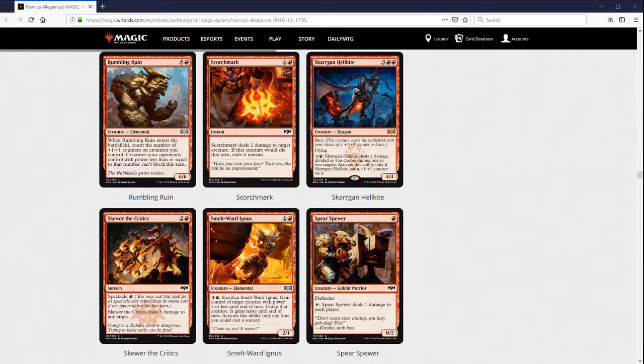Skargon Hellkite — obviously a bomb in Limited. Five mana 5/5 flyer or five mana 4/4 flyer with haste, both very good. The activated ability is really good in Limited too. In Constructed, I'm not really sure how much better this is than Demanding Dragon. Also not sure what's going on with this art — this is the mouth, and what is this appendage? These scales? In Constructed, five mana 4/4 flying haste we've seen be good on cards like Stormbreath Dragon and Glorybringer. We have Demanding Dragon right now. The activated ability is a lot less good in Constructed.